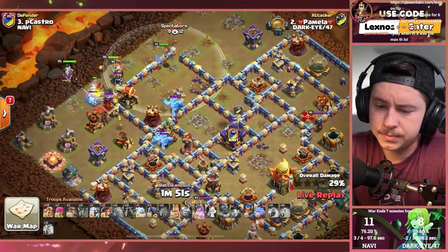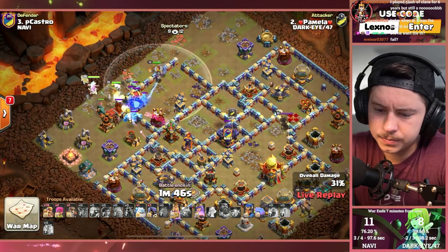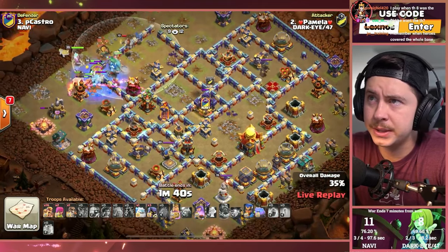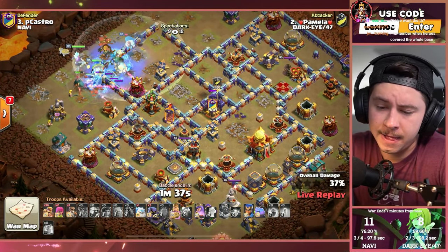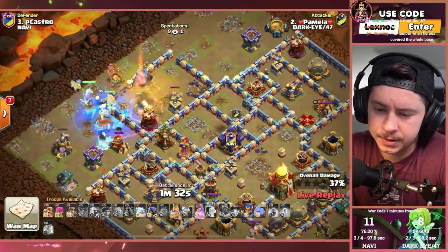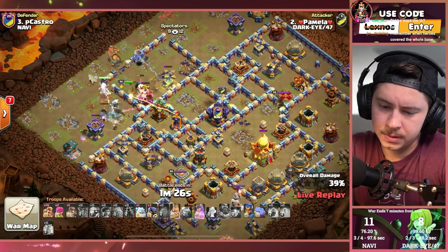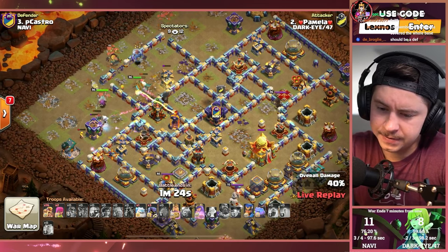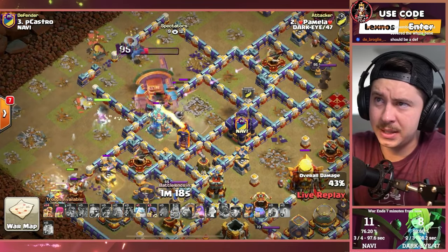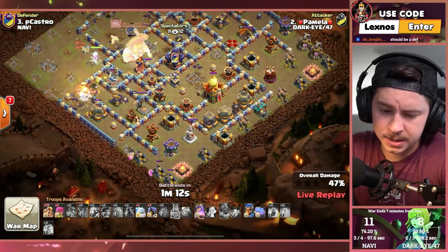Golem, King, Queen on the left side of the base. Warden helping out as well. Root Riders are in — we gotta fight three Ice Golems and make his way all the way around for the Town Hall. This could be sketchy — Dark Eye could be losing their lead right here on this attack. Warden gets locked onto by a Builder Hut and he's actually gonna die to it — that's hilarious. Ripped the Grand Warden. Single Target Inferno locks onto the King and we have zero spells to help keep him alive. Down goes the Barbarian King and the Tornado Trap spinning him in circles. This might be a one-star.